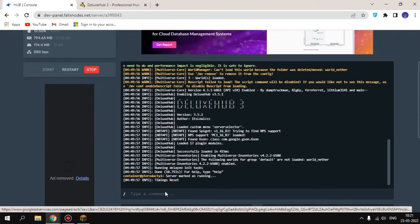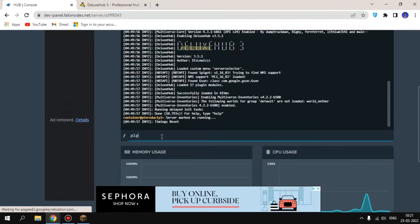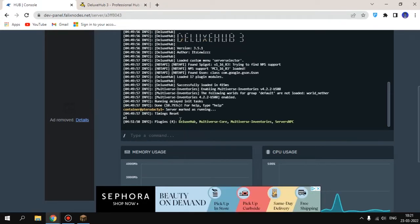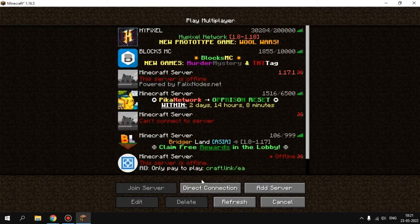The server has started and you can see DeluxHub loaded. If you want to confirm it's loaded, just type 'pl' in the console. If it comes in red color, there's some problem. It came in green color, so there's no problem.